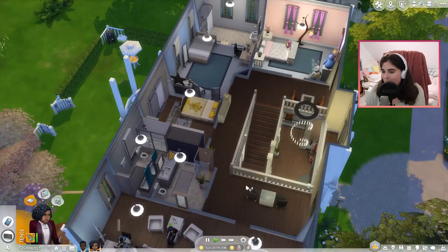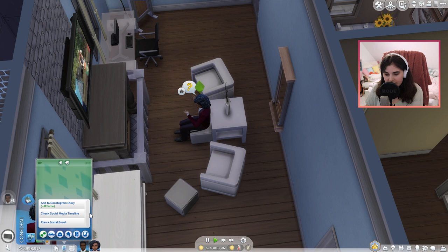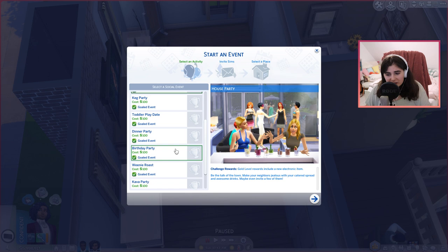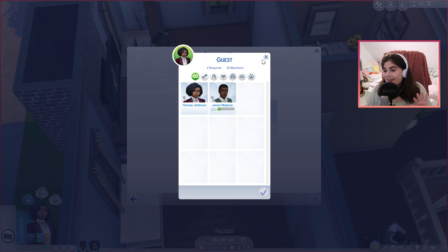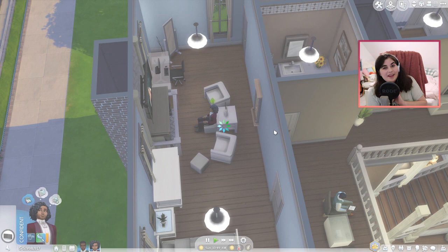They're going to throw a party, show off their massive mansion, and kind of intimidate the neighborhood. But I don't know if they can invite any of the Hamilton sims since they technically don't know them. Probably a dinner party - that's maybe more prestigious and fancy. The hosts will be both Jefferson and Madison. Since they don't know anybody, they're going to go around the neighborhood and meet all of the Hamilton sims first, and then throw the party. Let's start with one of their neighbors.